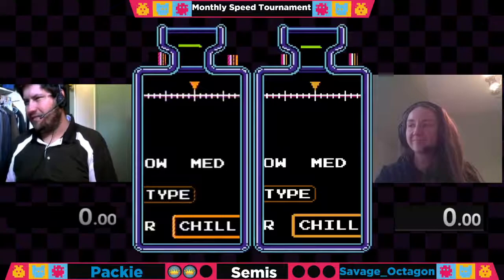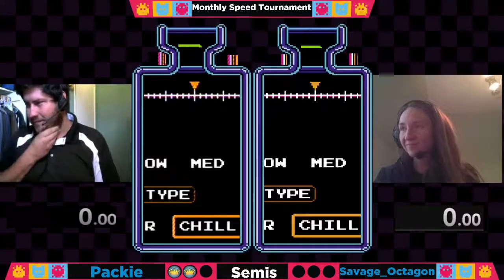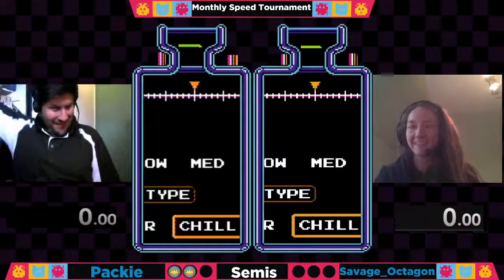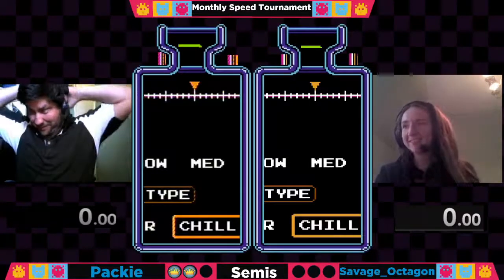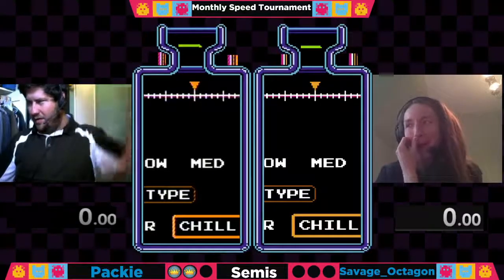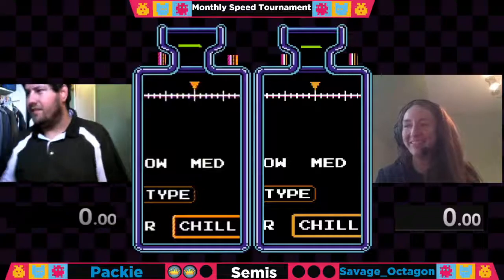We're rewriting the tournament in this one year anniversary — I don't want to know what's going to happen on the second year, it's going to be wild. We're going to get readies from our players here — Paki looking to win one more and he'll take on Frank. Savage Octagon looking to make sure she does not tie the next match. That's exactly what happened to me yesterday Savage — I tried my best against Spack but boy he's something else you're facing. A great player — that's a different game that you're playing there.